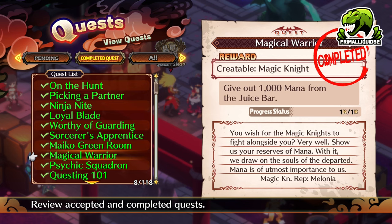Next up, we have the Magic Knight. Give out 1,000 mana from the juice bar. If you're using the hospital gacha, 1,000 mana is going to be ridiculously easy. Just give 1,000 mana to any character — it doesn't matter — and then you can turn that in.